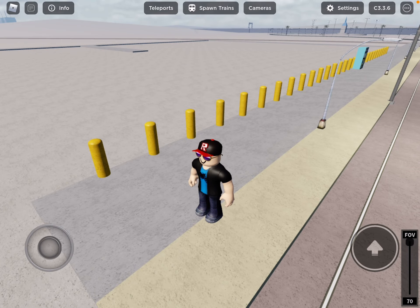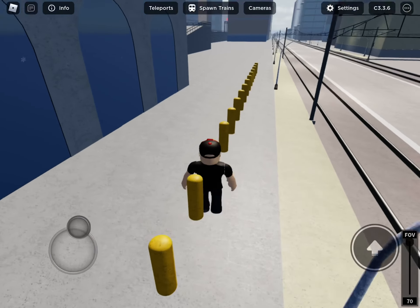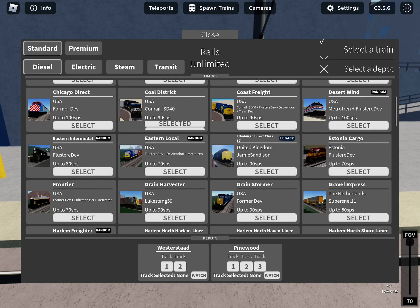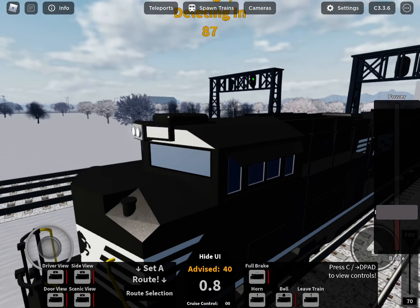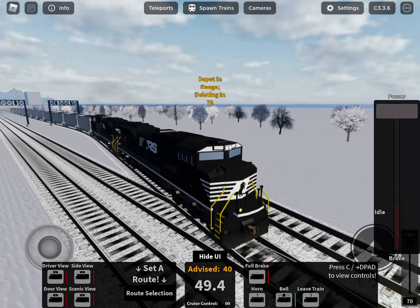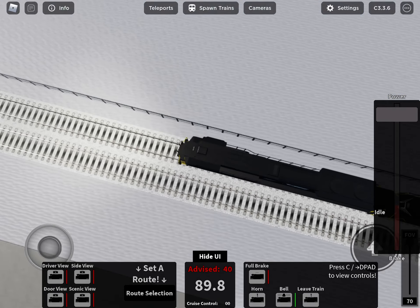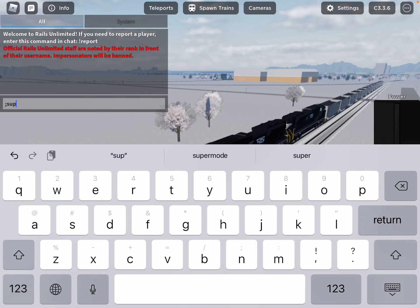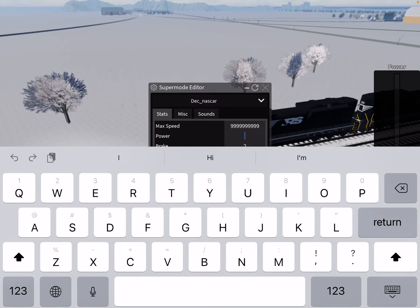Hello guys, today we are back on Rails Unlimited on Roblox, and we are going to do Super Mode on my private server. Let's get a train - let's start with this Norfolk Southern. Super Mode is where you can make your train go as fast as you want. Let's do the fastest train we can possibly make.